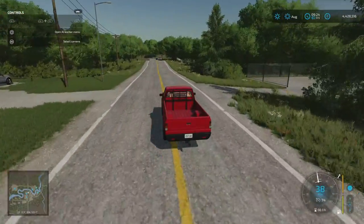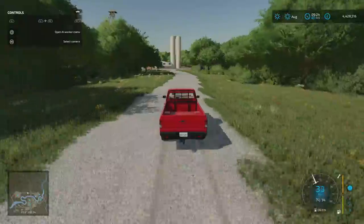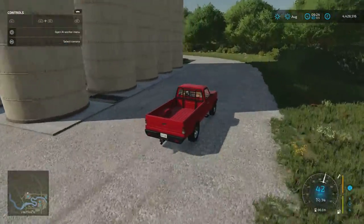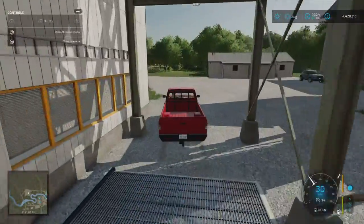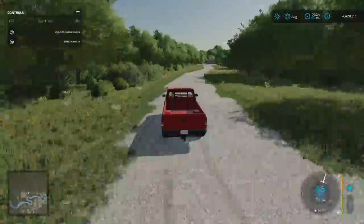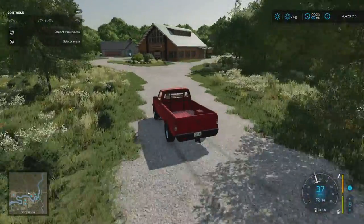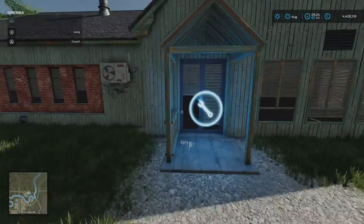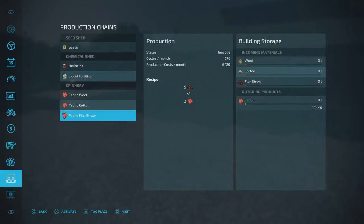Fast food restaurant just there. Then we've got the Northern Mill - just a sell point. Sell point just under here. Cross over the main road. We've got Farmers Market on the right hand side. Then here we've got the spinnery - stop there. Click on that: as you can see, fabric wool, fabric cotton, fabric flax straw. Nice addition - I like that.